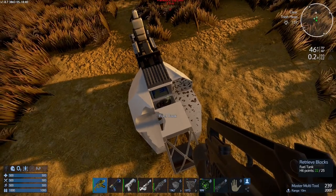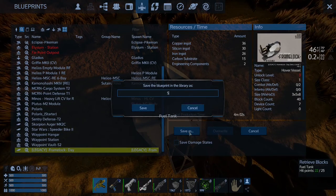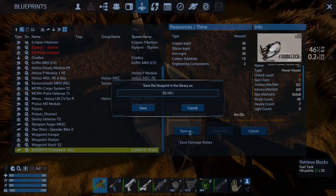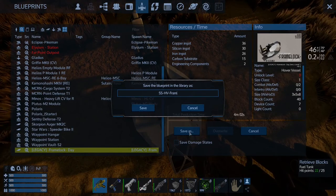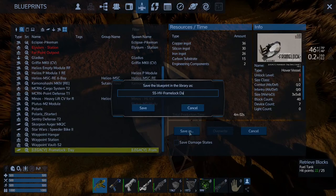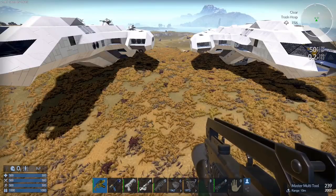So they need to put a core in when they find it, so it spawns appropriately in the game. Then I'm going to save the blueprint — Alt-O, Save As — I'm going to save it as Star Salvage dash HV dash Frame Lock Day Zero.